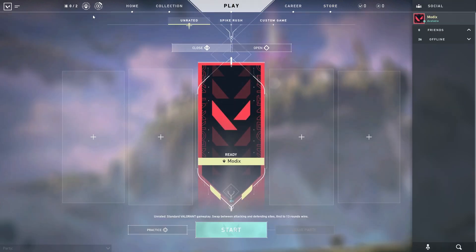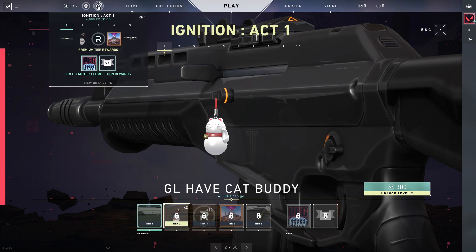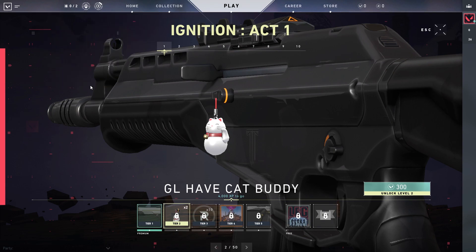So in order to get here, let's say you're on the play screen — you're just going to want to head over to these two symbols and click the right one. It's called Ignition Act 1.